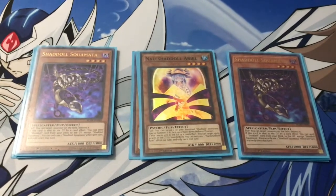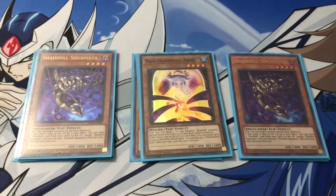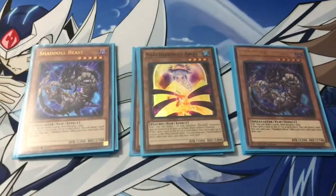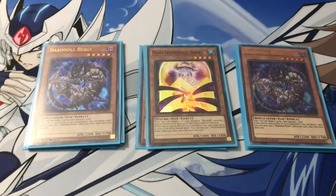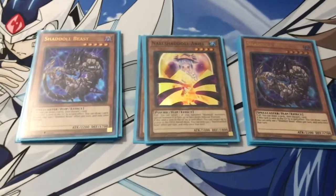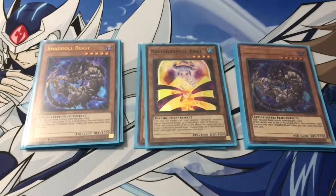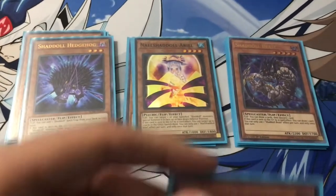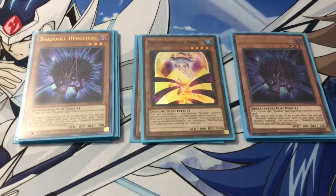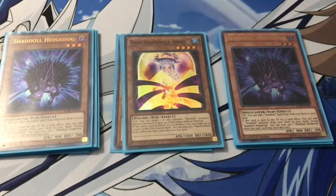Skolmata also has a flip effect where you can target one monster on the field and pop it. Right here is my personal favorite Shadal monster, which is Shadal Beast. What I really like about Shadal Beast is that it allows you to draw cards. If it's flip summoned, you can draw two and pitch one from your hand. And if it's sent to the graveyard by a card effect, you get to draw one card. Shadal Hedgehog — I play two copies. If it's sent to the graveyard by card effect, you can add any Shadal monster. And if it's flipped face-up, you can add a Shadal Spell or Trap card from the deck to the hand.